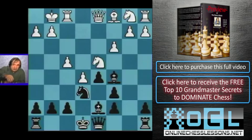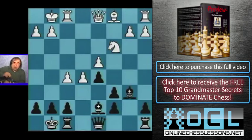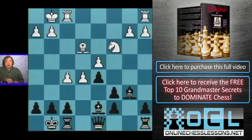After knight e6 and c3, suppose black castles — we go f5. Knight cd, and after bishop b6, we simply continue developing quickly: knight c3. Don't push the e and f pawns yet — we have to complete development and bring the pieces. Pawns on e5 and f5 are very powerful, and we don't have to push them right away.